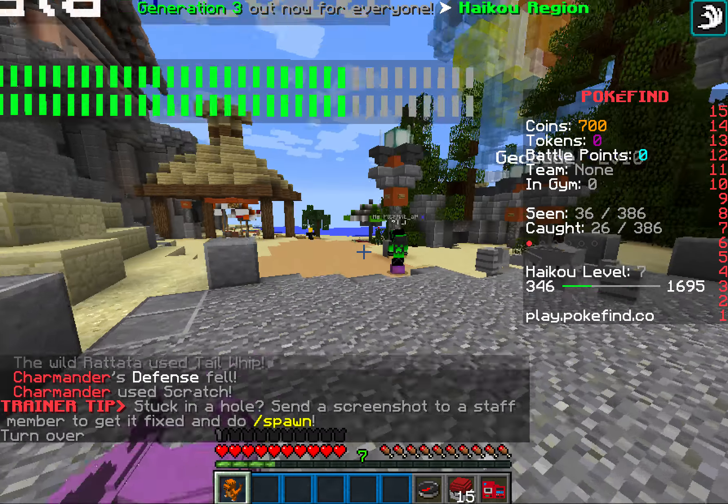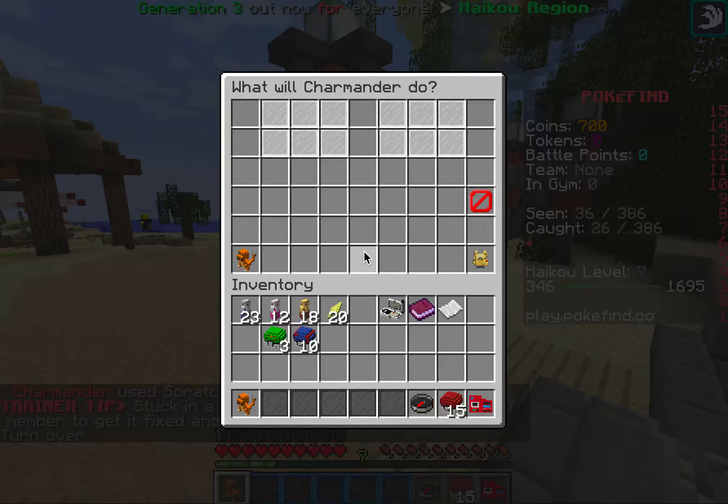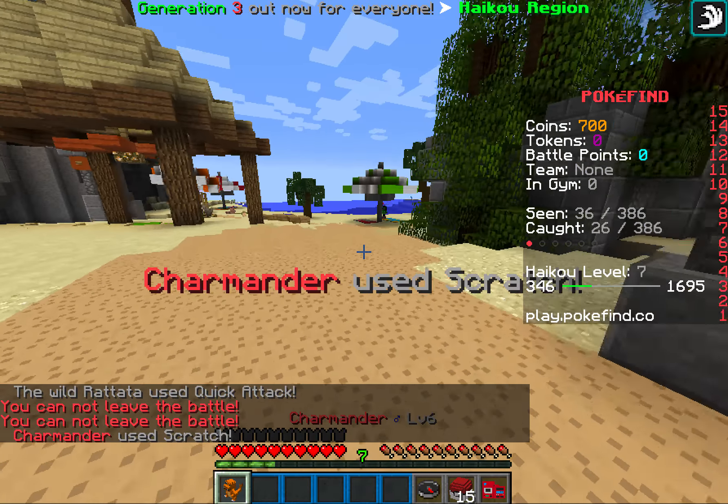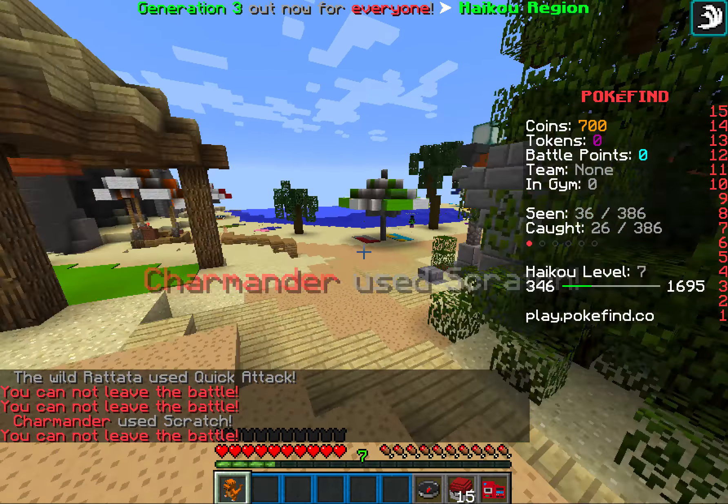I'm gonna go look for that Seel. Is that the Seel? You cannot leave the battle! There's a Seel nearby. I need that. I'm just gonna try a Pokeball. There's a Corphish in the water — and it's over level zero! I almost had it! I see the Seel!